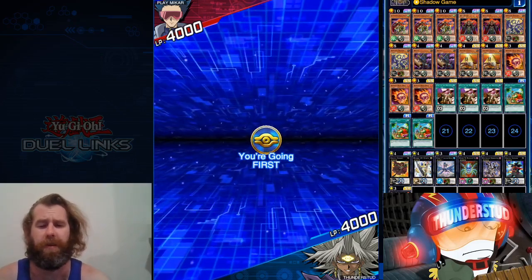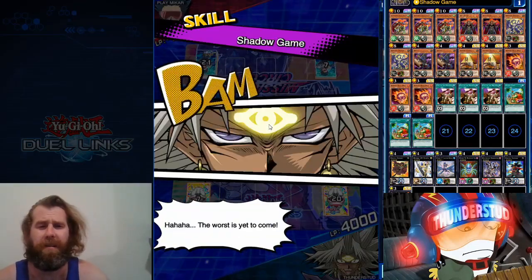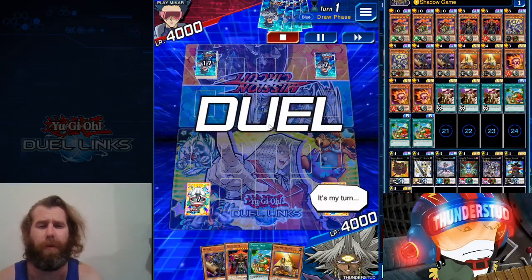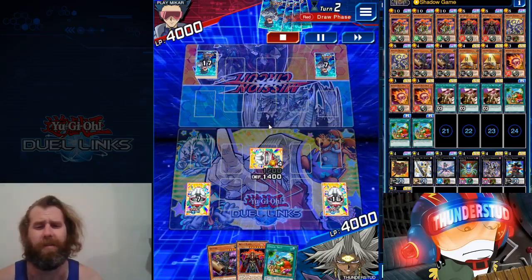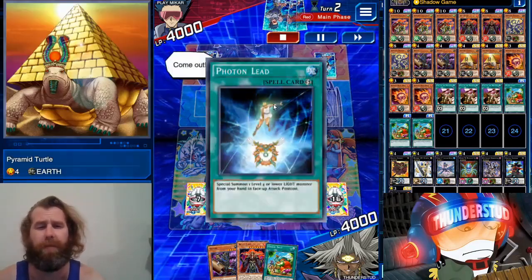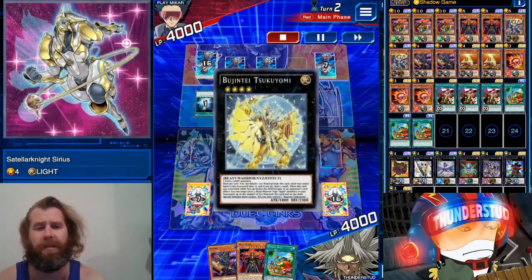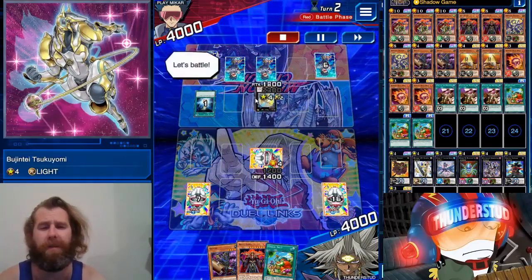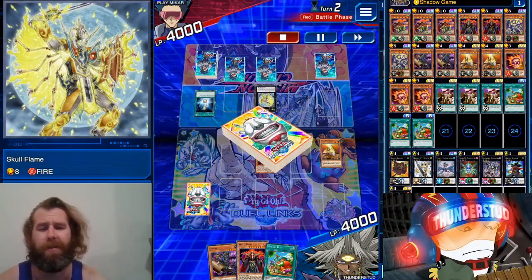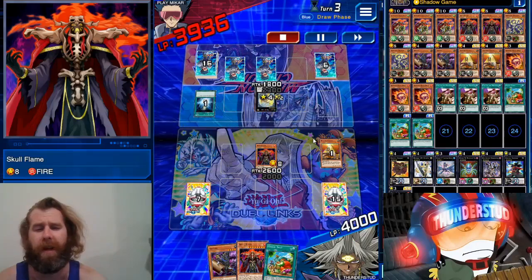Alright, here we are facing Antinomi, going first — finally getting a Sleeve of Mat here. He's using a Circuit mission deck. We're gonna just start with a set of Pyramid Turtle — nice, safe, slow play. He goes Photon Lead with his Satsular Knights, sets two, goes into a Saikyo/Yomi — nothing to do with his hand for that card, so pretty weird play. He swings into our Pyramid Turtle and we go into a Skull Flame.